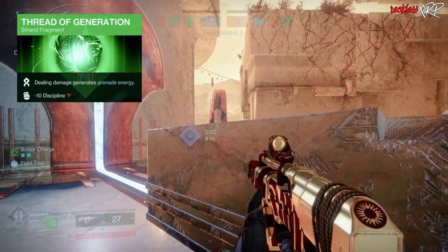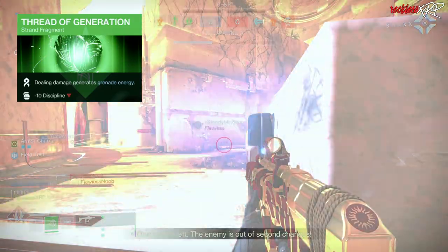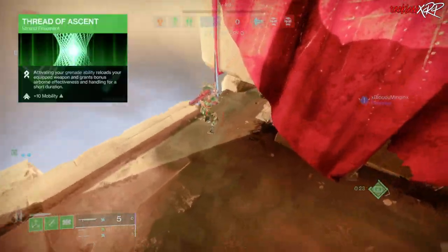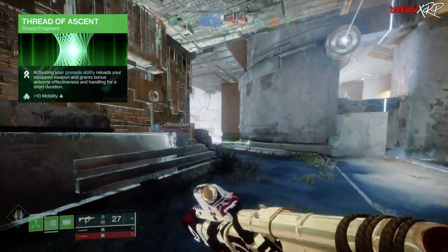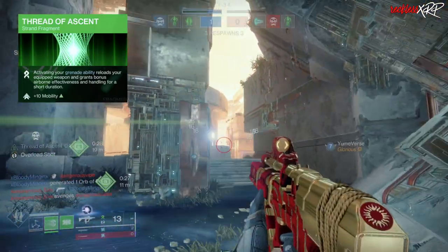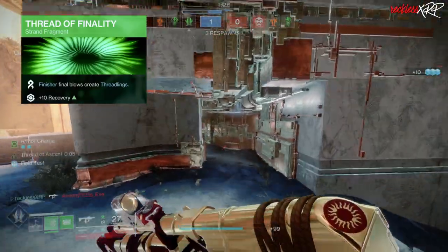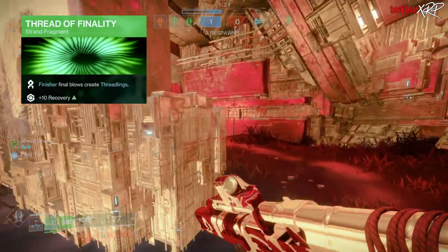Coming down to the fragments, I do use Thread of Generation — dealing damage generates grenade energy. Then Thread of Isolation — landing rapid precision hits emits a severing burst from the target. Then Thread of Ascent — activating your grenade ability reloads your equipped weapon and grants bonus airborne effectiveness and handling for a short duration, giving you plus 10 Mobility. And last but not least, Thread of Finality specifically for the plus 10 to Recovery — it has nothing to do with finishing since you can't finish anything in PvP.